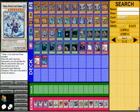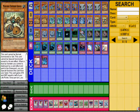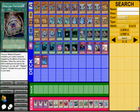The deck works like this: I run three Malefic Cyber End Dragon in case I need to bring a Meklord Emperor very fast. I run one Meklord Astro Mechanical because if I have a Meklord Emperor in hand, I just send them to bring Meklord Astro Mechanical. I only run one because two or three won't work with this deck.